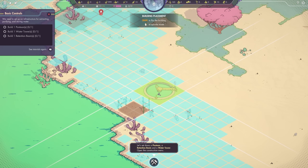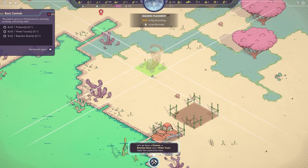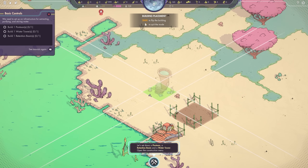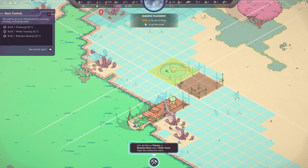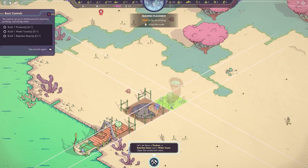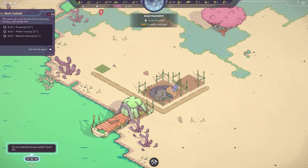We'll pop the retention basin down over here so that we have room for a road. Let's get our water tower established a little bit further up, because I'm thinking we'll need a couple of pontoons and retention basins down here. I don't want to waste any room because these guys have some limitations as to where they can be placed — same thing goes for the retention basin — so I don't want to waste that space on something like the water tower that doesn't have that kind of restriction. Let's put the water tower up over here and get some roads built as well, just to start building our grid.